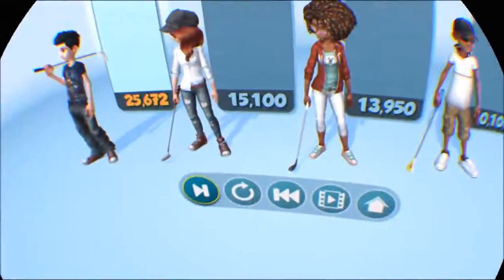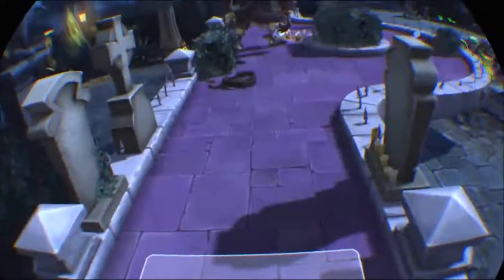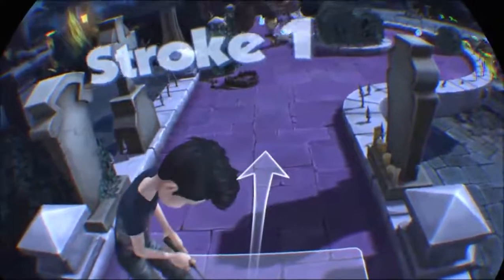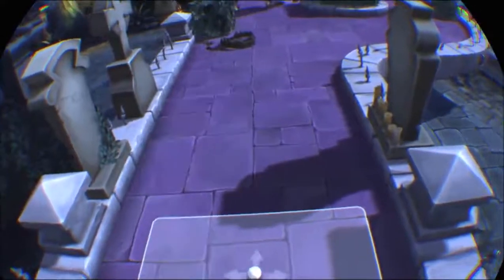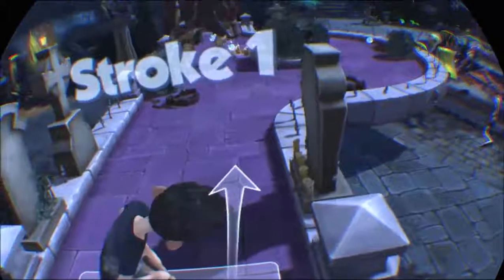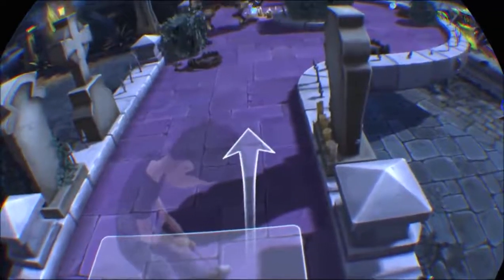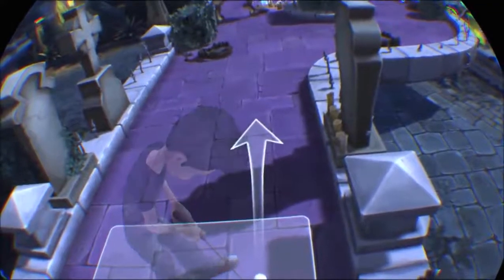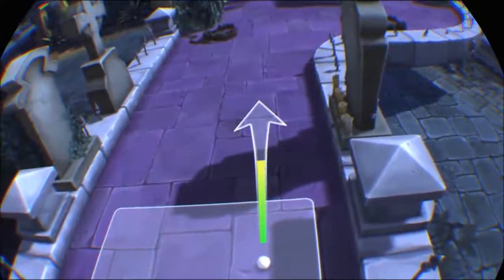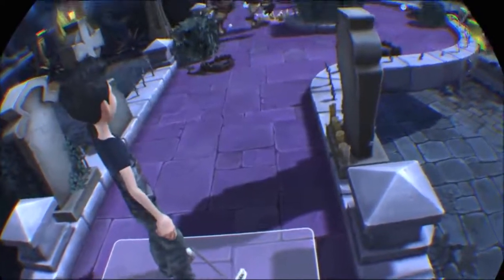One thing I thought was really awesome was when you go into the course editor — it's presented to you in a 2D fashion, but the world around you is still in 3D. So to clarify, the pieces you're manipulating to build your holes are all in 2D, but the world around you still looks as though it's 3D virtual reality. It's an interesting take on changing viewpoints.